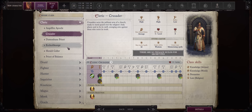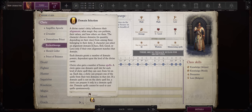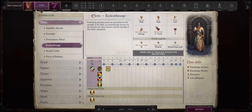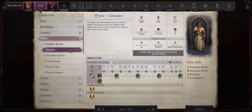Overall, the choice is between Crusader and Ecclesithurge. I actually prefer Ecclesithurge because of the extra domain — I really don't want to waste a mythic ability for something I could already have at level 1 through normal progression. So Ecclesithurge is the build I'll be picking. If there are requests for a Crusader build, I'll definitely post one in the future as well.